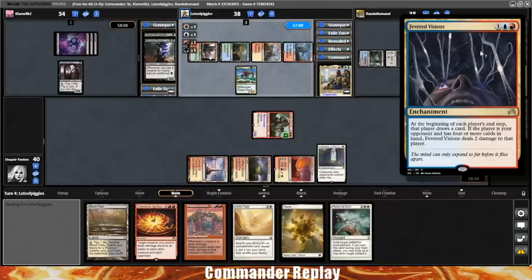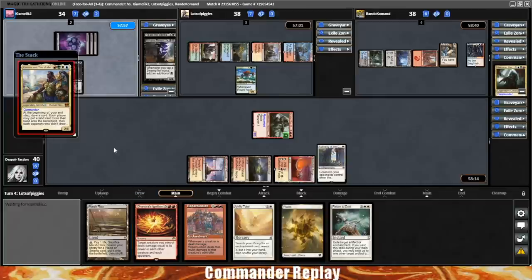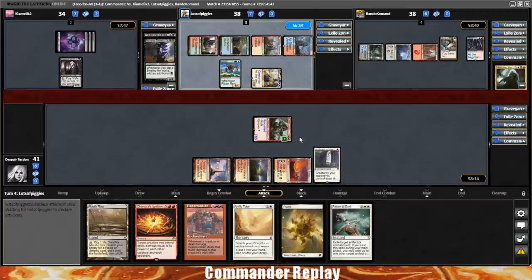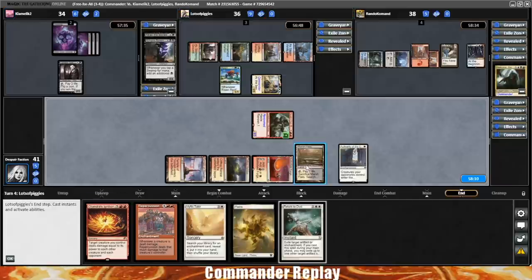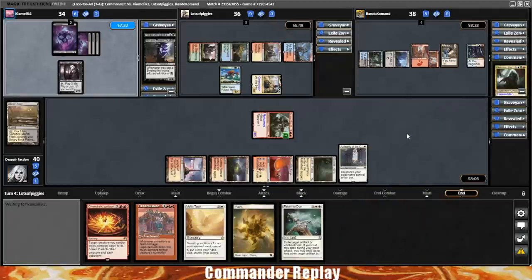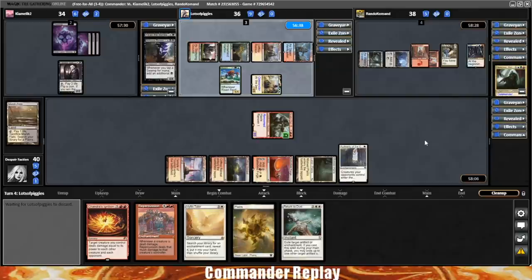Getting caught up on the board — Fevered Visions did come in for the Nekusar while I was talking. Here comes K&T. I actually like this so we can get the Marsh Flats out of our hand. I want to get Mistveil Plains into play and also the Tavern Swindler. We gain another life — Authority of the Consoles keeping us healthy at the moment and keeping things tapped out. Risen Reef is really scary. K&T end step trigger, Fevered Visions trigger. Let's crack the Marsh Flats and get Mistveil Plains. This will unfortunately put Nekusar on their mana if they make their land drop. They've got five cards, I assume they will.